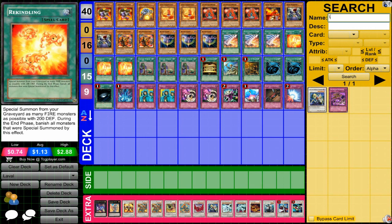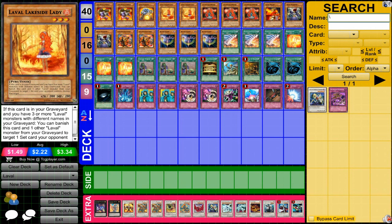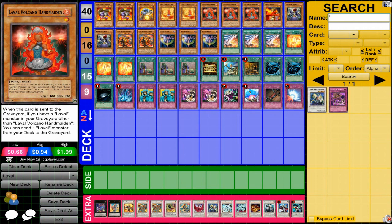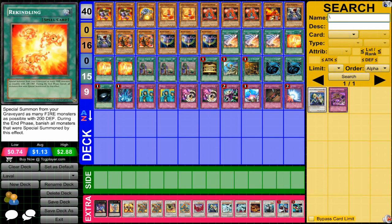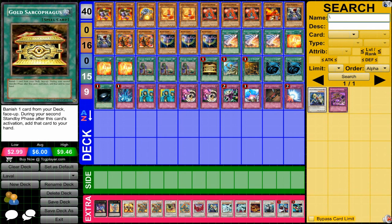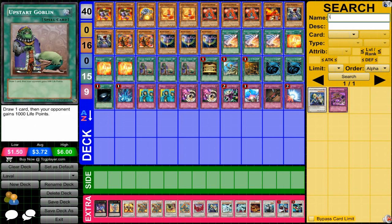Rekindling is again for the combination. Lakeside Lady, Cannoneer, and Handmaiden all have 200 defense, so that's going to help you bring out powerful synchros with Rekindling. Upstart Goblin is included because you really need certain cards in order to make the combination work, and the life points trade isn't really a big deal. Gold Sarcophagus — it's a shame this card got limited for this type of deck because you really need certain card combinations, but there's still one in here.